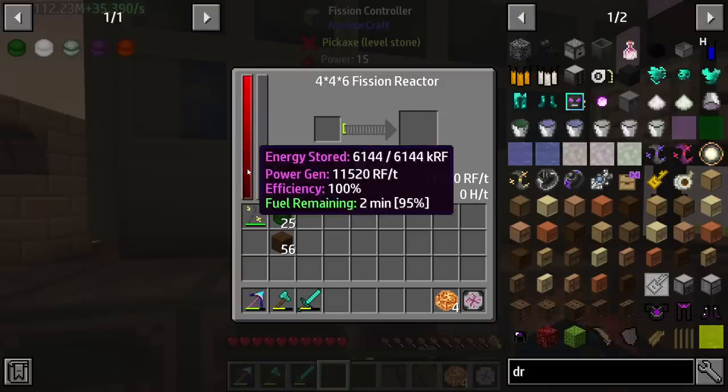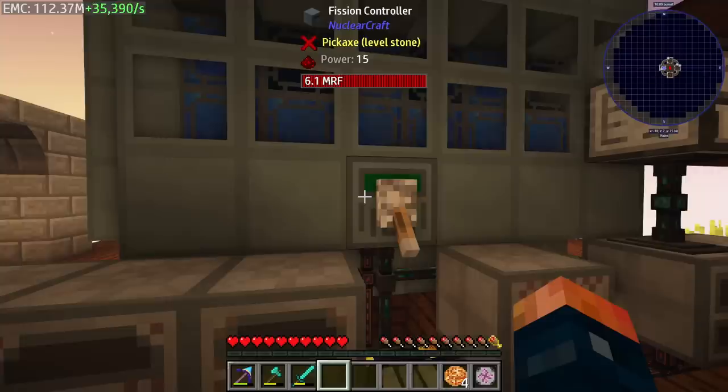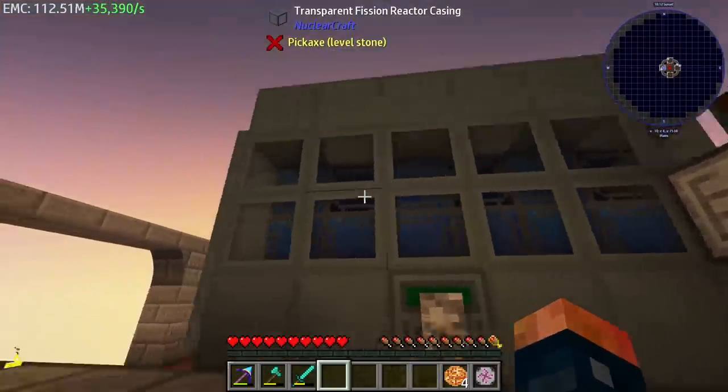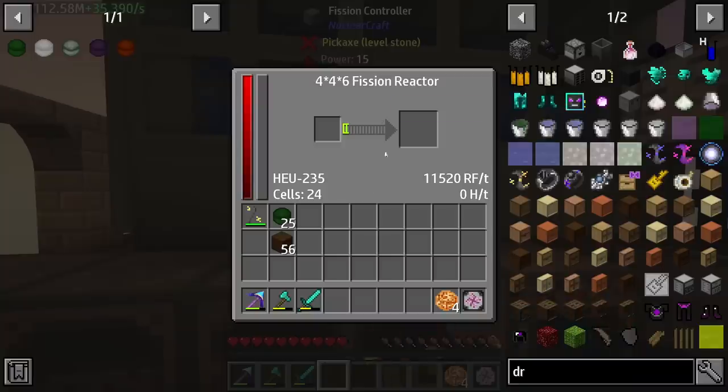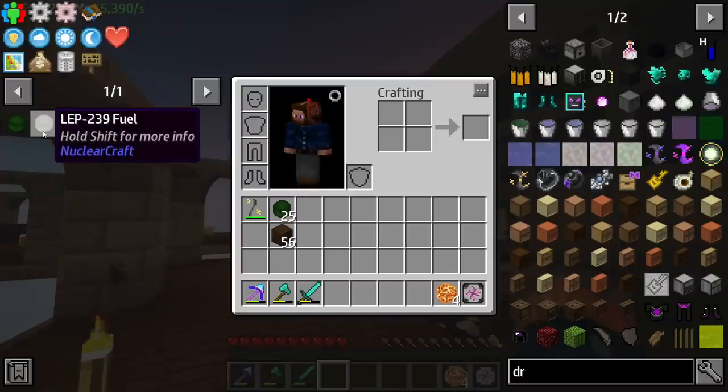This thing takes about two minutes to go through the fuel since we have 24 cells in here. I didn't want to have to remake more of the lapis reactor casings, but as you can see we're producing a lot of power. Two minutes to let this thing produce - it's going to start dropping off a few things.